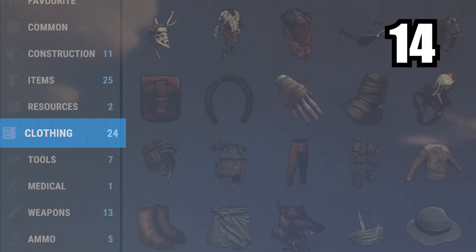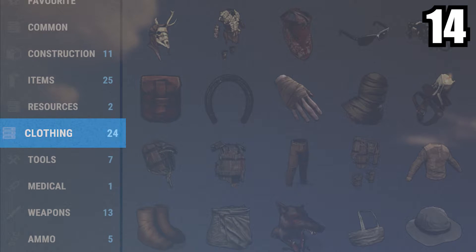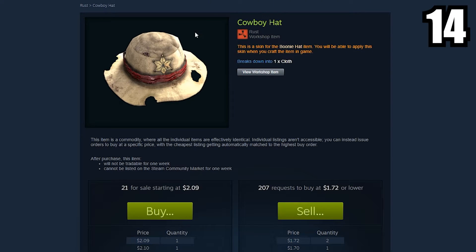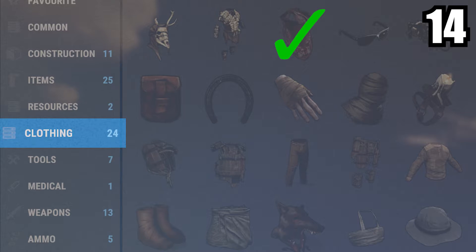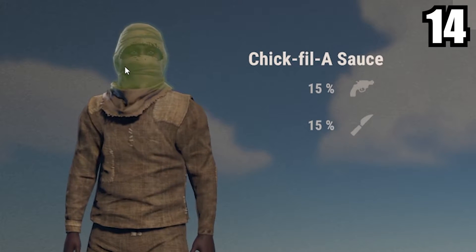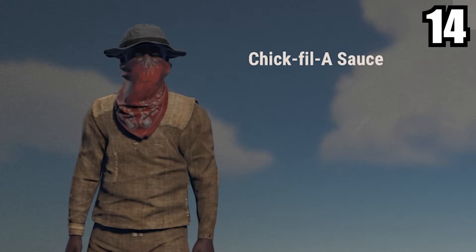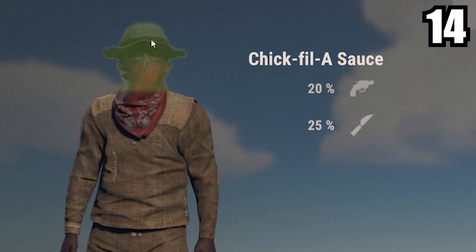For some reason, by default, you're not allowed to craft bandanas and boonie hats unless you buy a skin for them. I would suggest going on the Steam store and buying the cheapest skin you can find for these items. Once you buy these skins, you will now be able to craft bandanas and boonie hats. For just five extra cloth, you can get five extra damage protection for your head for early game use.